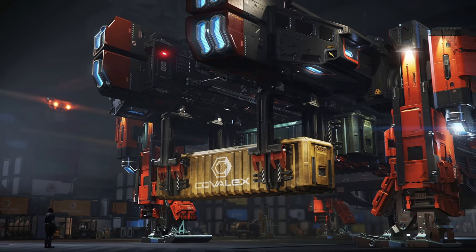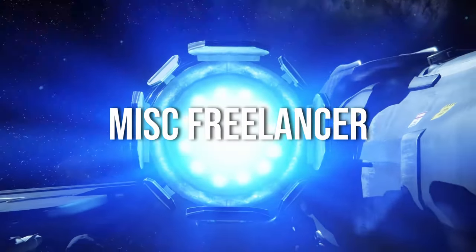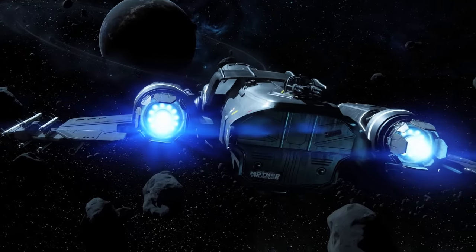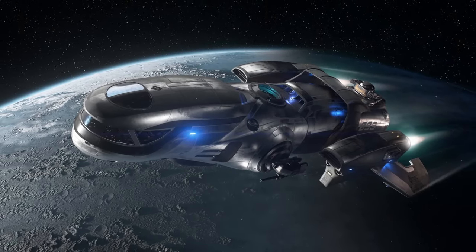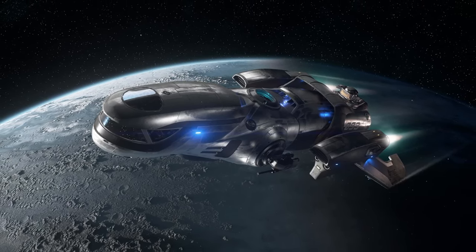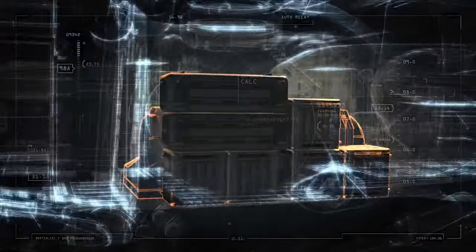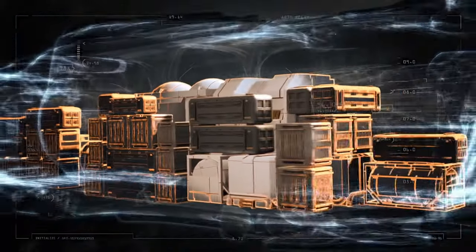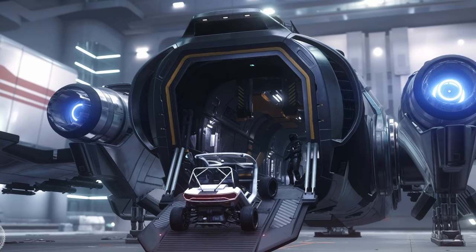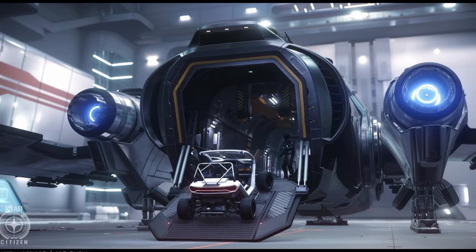Starting off, our first ship is the Freelancer from MISC. It's a medium-sized long-range cargo hauler used widely by owner operators and corporations. This versatile ship can handle both cargo transport and exploration. The Freelancer's modularity and firepower make it a very reliable choice, with origins from a technology sharing agreement with the Xeon government. With a cargo capacity of 66 SCU, it offers ample space for freight while also accommodating ground vehicles like the Dragonfly or ROC, thanks to its rear ramp.